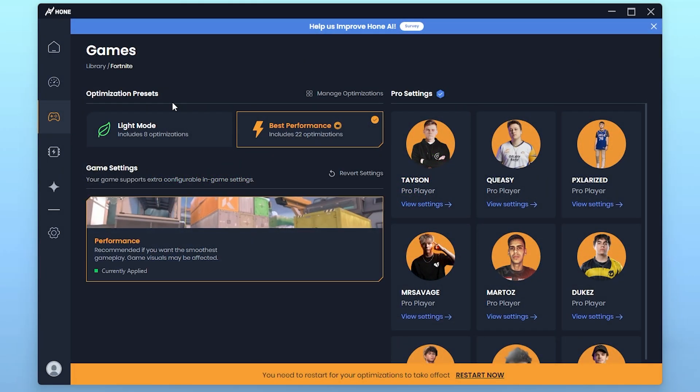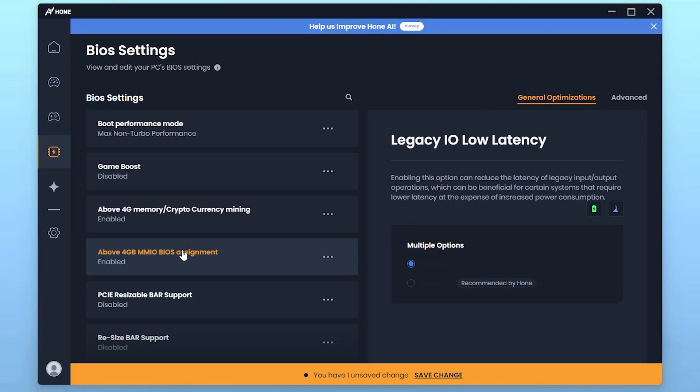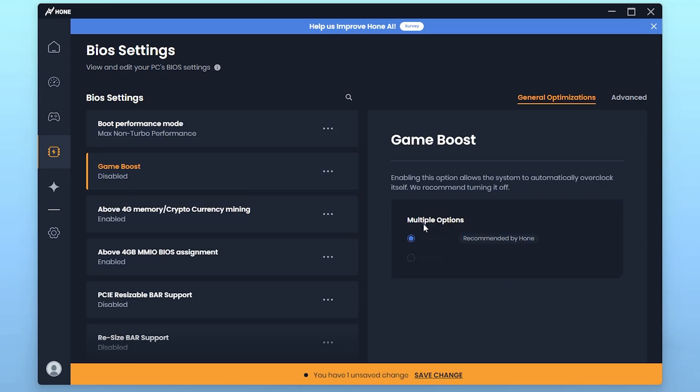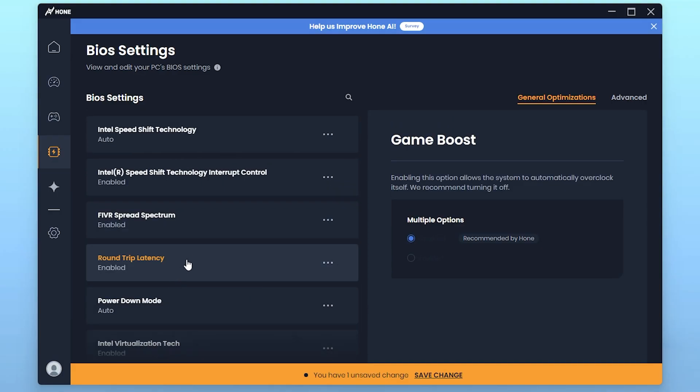Next is the most advanced feature: BIOS optimization. Go to the option and check 'I understand, do not show me again.' Inside BIOS Optimization you will find all the BIOS settings including Boot Performance Mode, Game Boost, Above 4G Memory, Above 4G Memory BIOS Assignment, and other settings. For each setting you will find multiple options and the one recommended by The Horn. Follow only the settings recommended by The Horn, as these are tested by professionals for best performance — don't change any other settings.